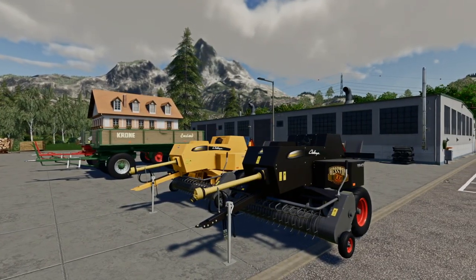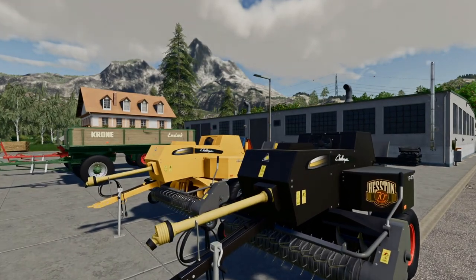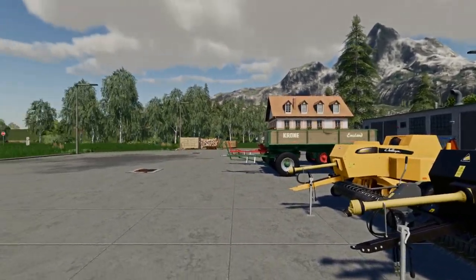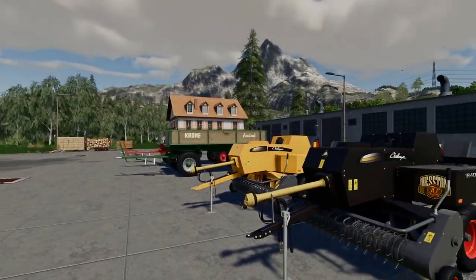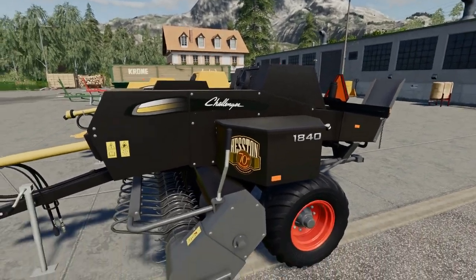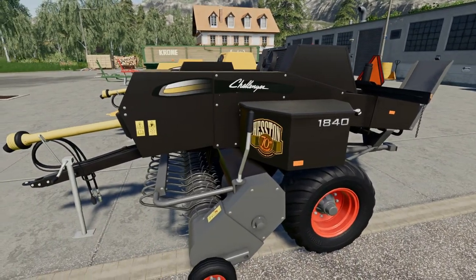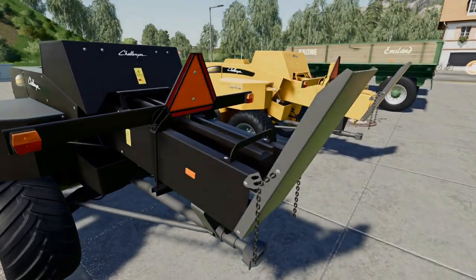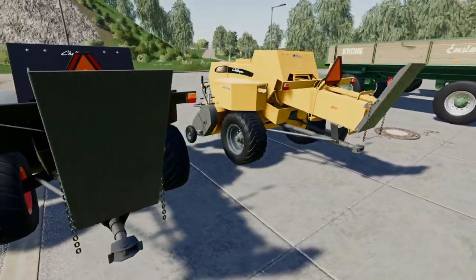So we've got the two Challenger variations of the baler down here, and a Massey and a Fendt variation up in a field where there's some swaths of straw. These are nice little balers - all of them come with a tow hook on the back. We've got two configuration options: the bale slide and also a bale thrower.